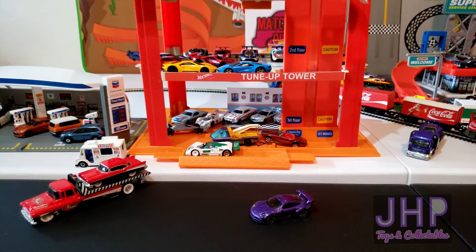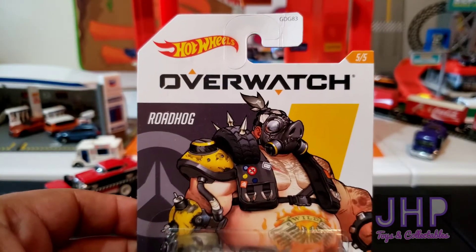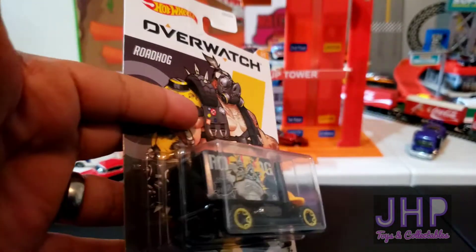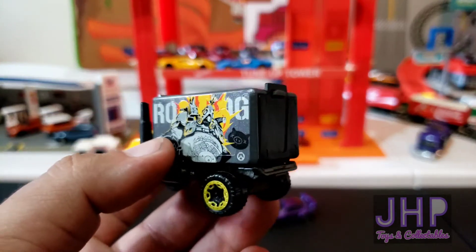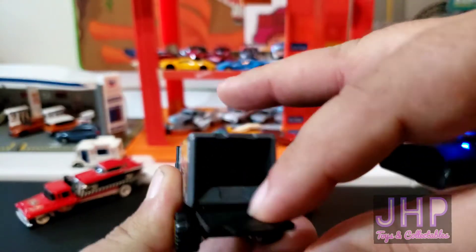Last but not least, car number five of five representing the character known as Road Hog — the slab of beef — we have the Baja Hauler, which is a big old truck. It should also be noted that the back end of it opens up.